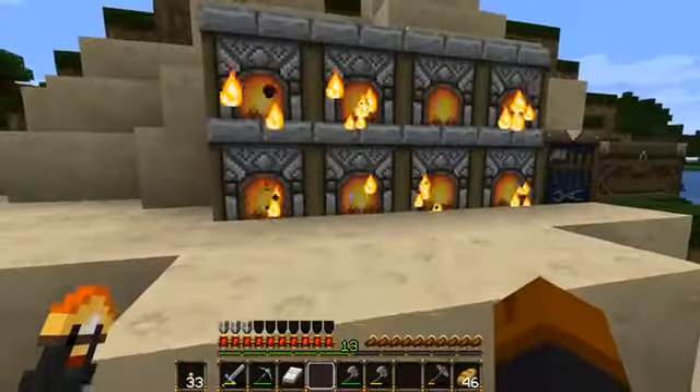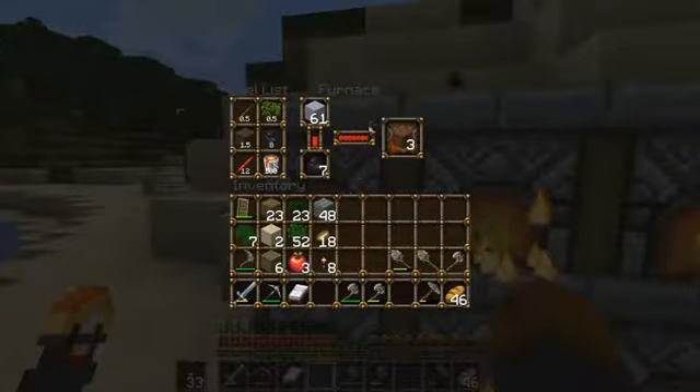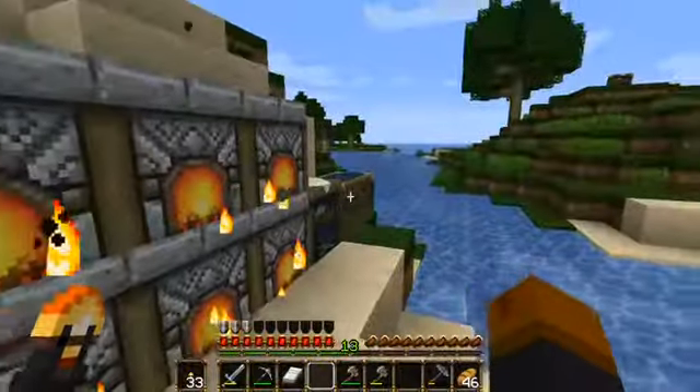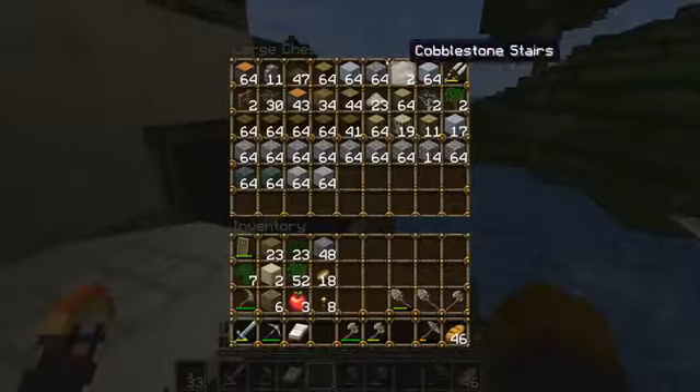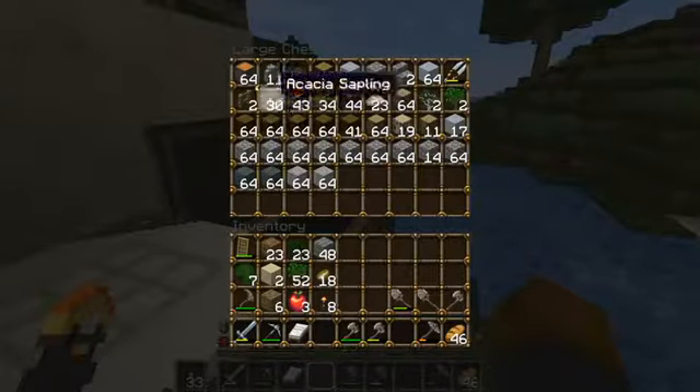I got everything going - I made eight furnaces and put a stack of clay in each one. It's going to take somewhere about five to ten minutes to get it all cooked. I still have about two stacks left, plus a bunch of cobblestone from the mines and plenty of wood.